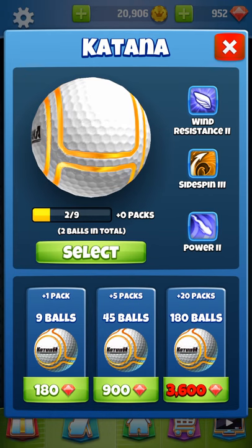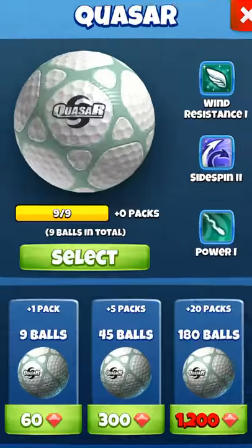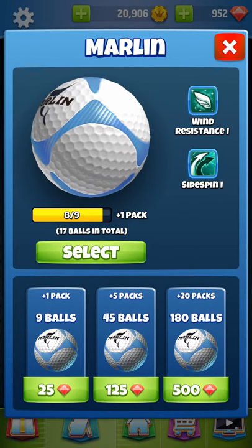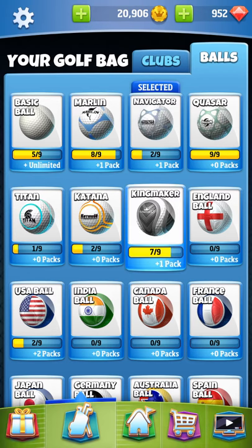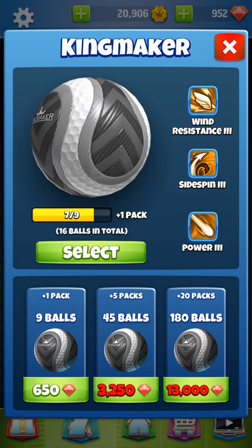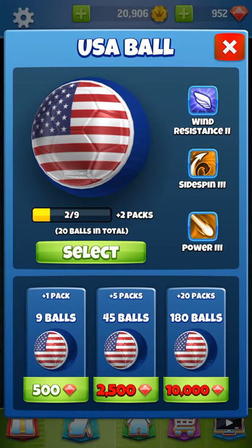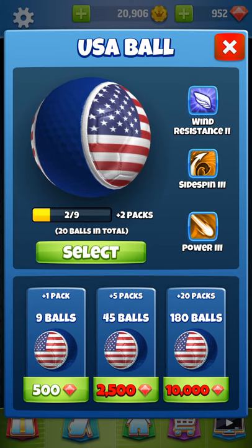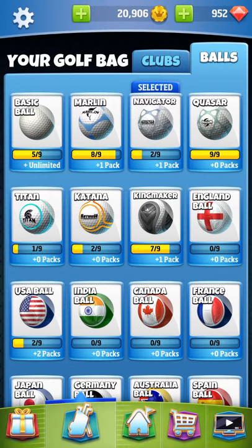Katanas have two wind resistance, three side spin, and two power - they also cost 180 gems for nine, the same as Titans. Similarly, Quasars and Navigators both cost 60 gems for nine. Marlins are the cheapest at 25 gems for nine. The Kingmakers cost 650 gems and have three wind resistance, three side spin, and three power. By comparison, the country ball has two wind resistance, three side spin, and three power - so it has less wind resistance than the Kingmaker and costs 500 gems, which is why it's a bit cheaper.